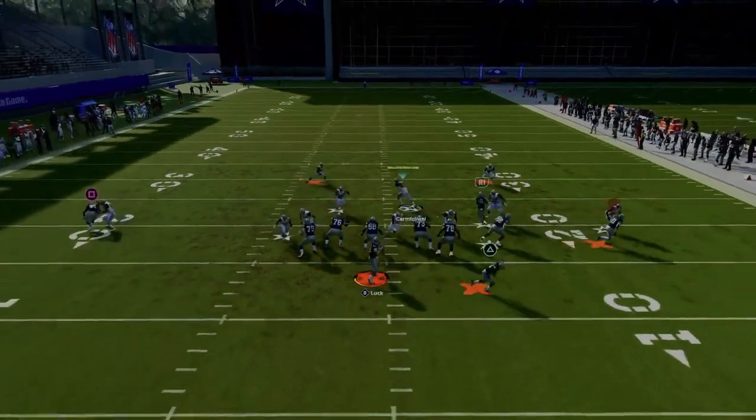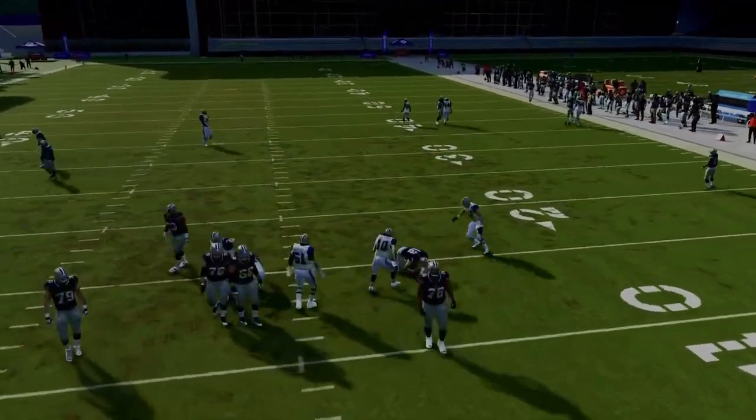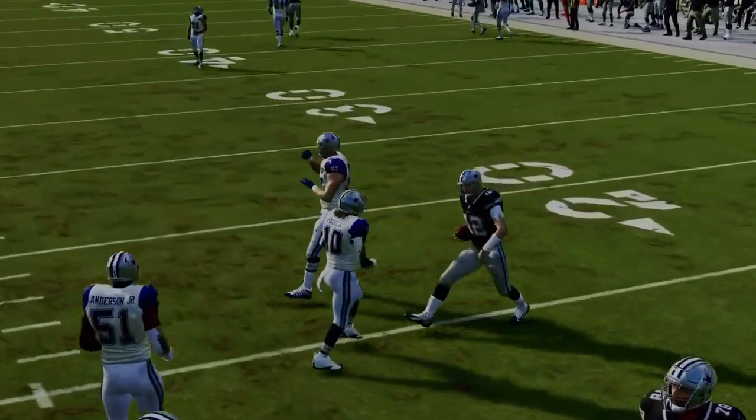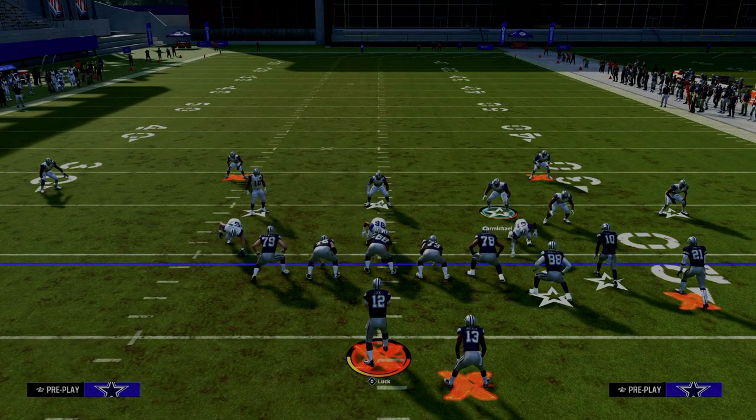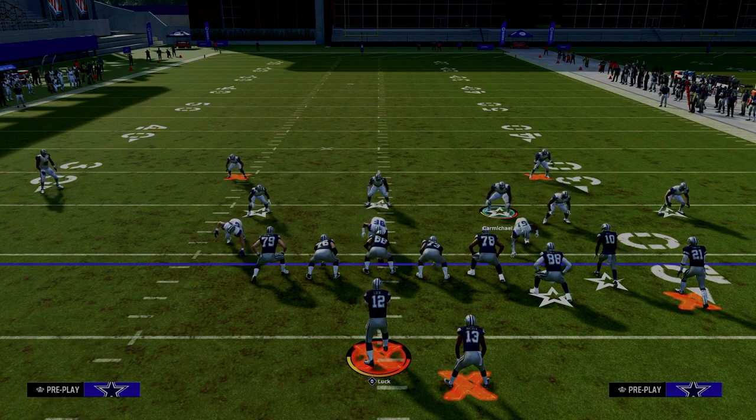This five-man blitz is really good. As you can see, it's going to, a lot of times, come through the A-gap. But right there it didn't, and this is one of the big problems with this defense — it doesn't always commit. It's inconsistent. Consistently inconsistent. So how do we make it more consistent?